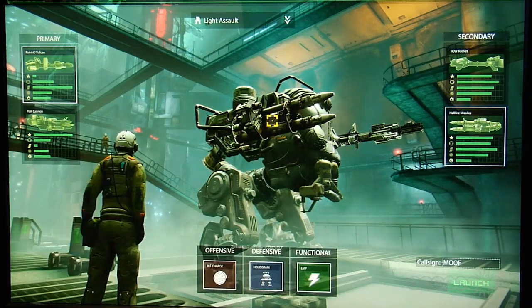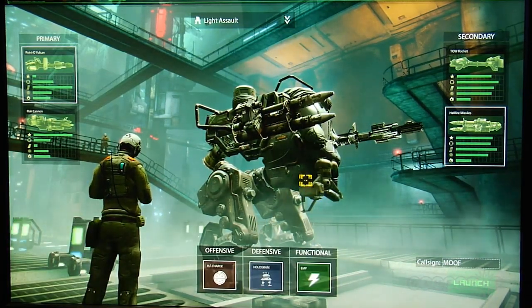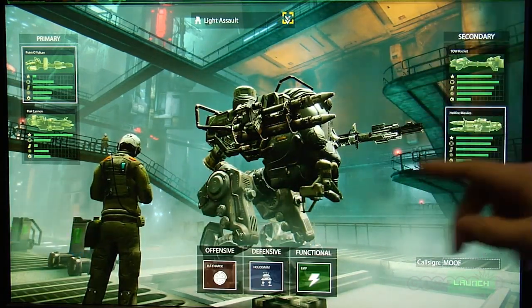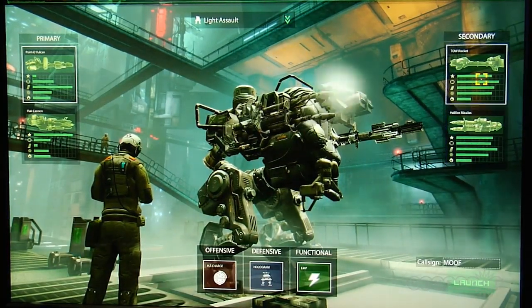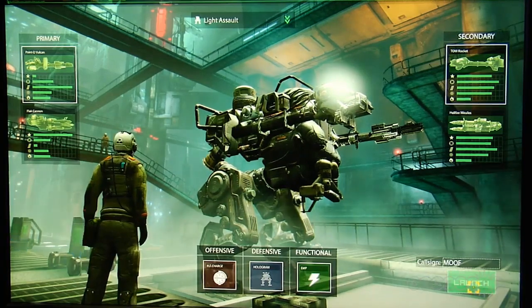So for me as a beginner, having never played the game before, is this a good mech to roll with? I think you'd probably like to do the Vulcan Cannon with Tow Rocket — they're both pretty easy to use. So now that you've chosen what you want to do, you come down here and you click Launch and that'll put you in the game.